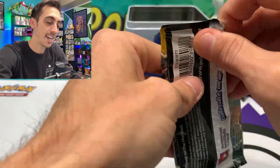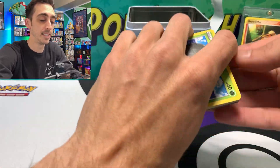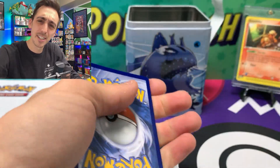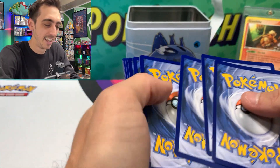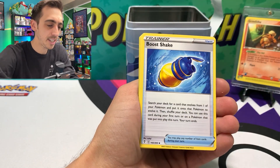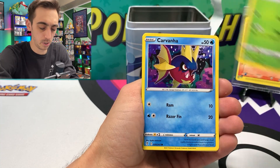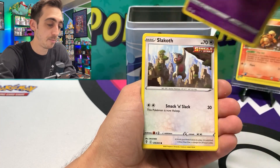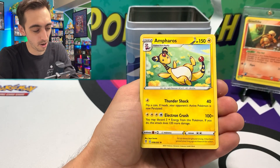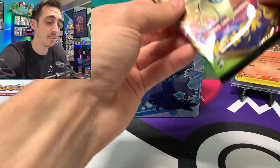Evolving Skies again - I'm determined to get a good alt art pull. Let's see, is the code backwards in there again? That's how long it's been since I've opened Evolving Skies - I can't even remember which direction the code card faces. We've got Golduck, Palpitoad, Dwebble, Carvanha, Flabébé, Slakoth, Doduo, Fletchinder for our reverse, and a non-holo Ambipom for the rare. Maybe these tins are living up to their name.